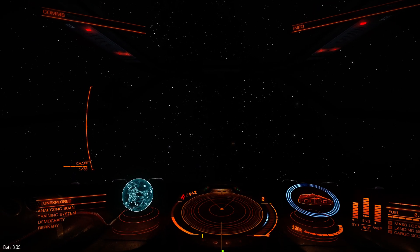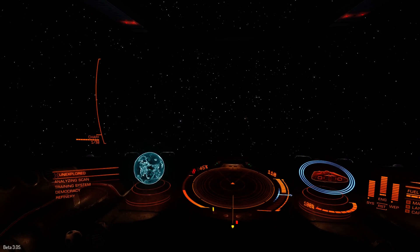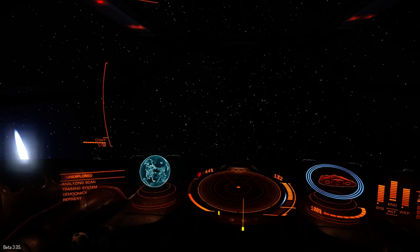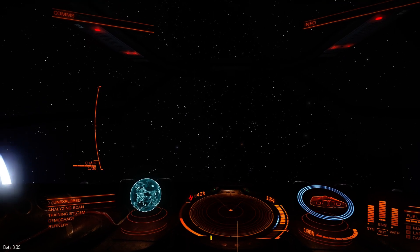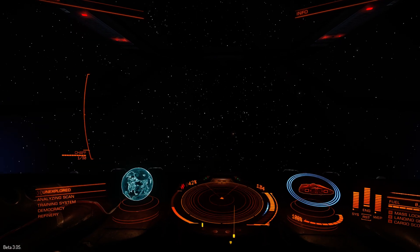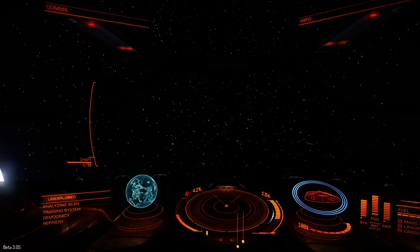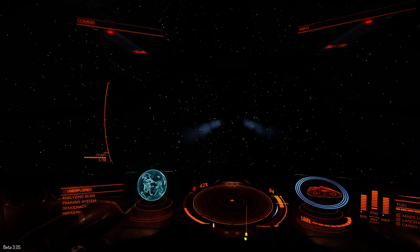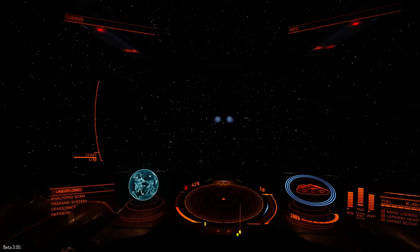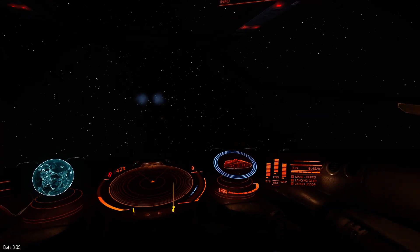Half astern. Aye, sir. 0.50 forwards. Standard astern. Aye, sir. 0.75 backwards. I'm not touching the joystick or anything right now at all. Full astern. Aye, sir. Full speed backwards. And slow astern. Aye, sir. 0.25 backwards. Full stop. All engines stopped. Equal power. Power equalized. So that worked well.